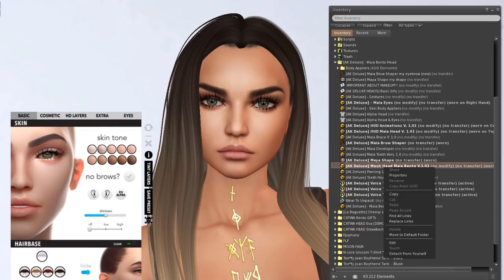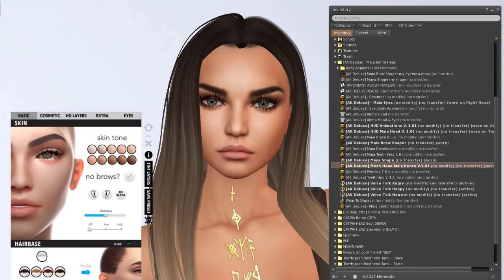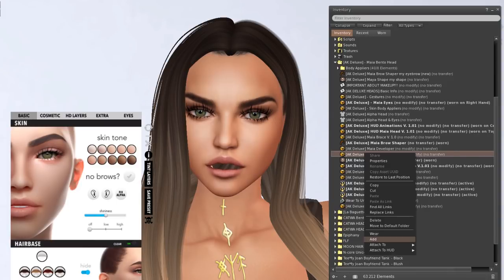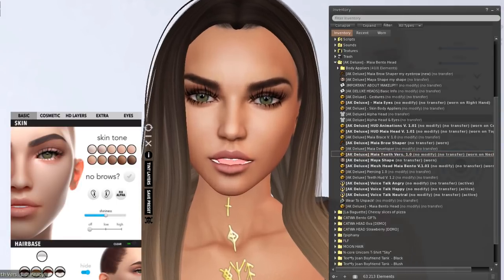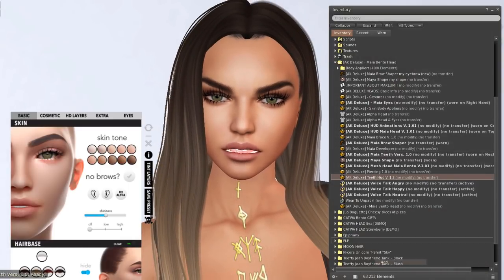So this is the mesh head. If I take it off, we're without the mesh head. We'll do the talk animations but let's see if they work. Oh, and you have to put on teeth — of course you do. So here it is — Maya teeth version. Now I have teeth! They're so shiny.